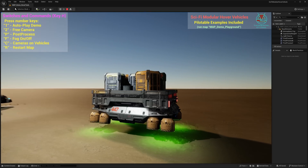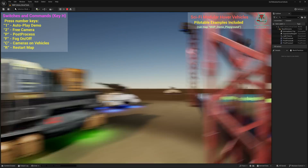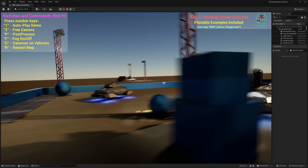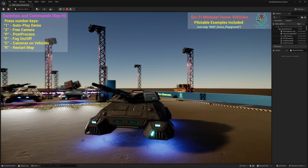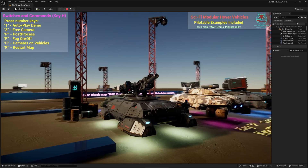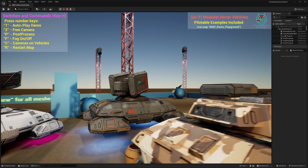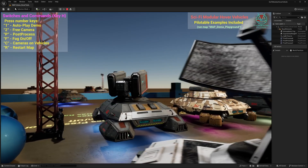We can snap between the various different options. You see something that looks like a futuristic port-a-pod carrier, another collection of port-a-potties being brought to the deserts of Arrakis. We have a gunship, tank variants, and missile launcher ones as well. So you're getting a decent collection of assets in this one. That is the Sci-Fi Modular Hovercraft asset.